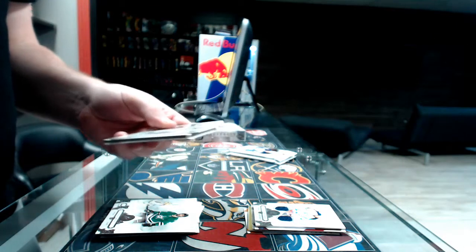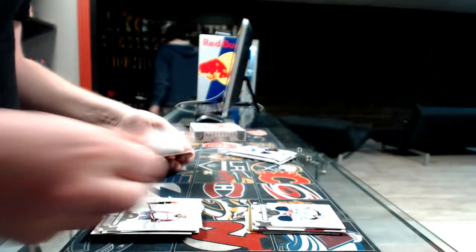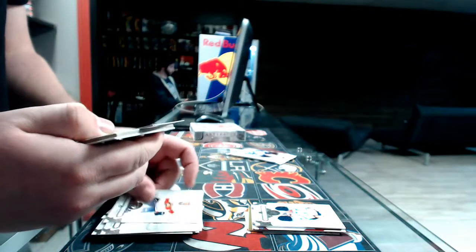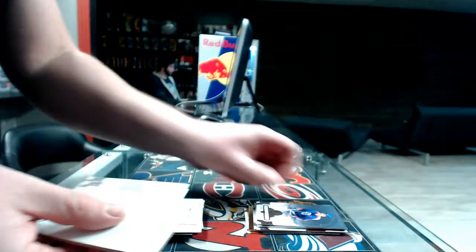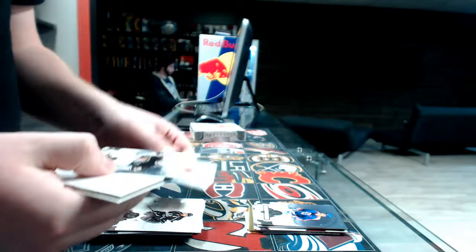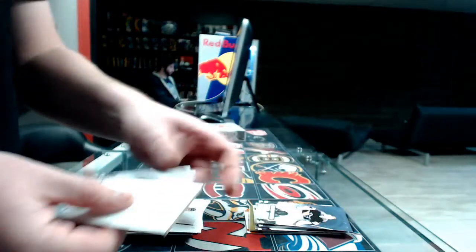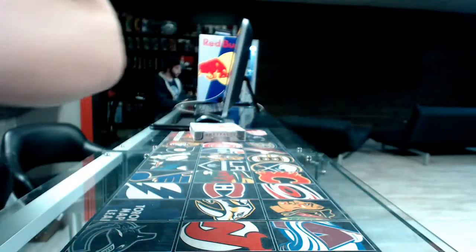Pack number six: we've got the Artifact rookie redemption — this is going to be a random. It's number 211, red 211, random at the end of the break. Next: a base card out of 599, Arizona Coyotes, Del Zotto. And the last pack of box one: base card out of 599 for the Pittsburgh Penguins, Dumoulin. Box number one is done — let's do box two.